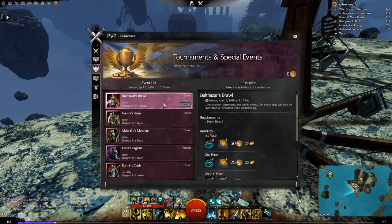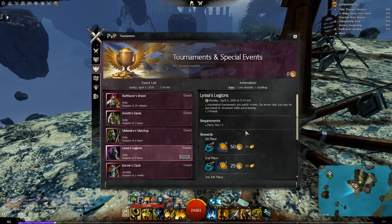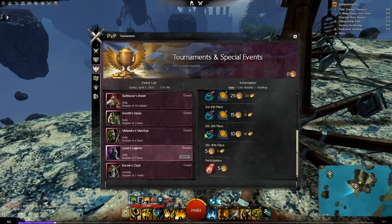The Tournament tab is used to queue for the daily automated tournaments. You need a team of five people to queue. When you enter a tournament, you play a specified number of rounds, and prizes are given out based on which team had the best score across all rounds. For example, if you lost all three games but there were only eight teams playing, you could still get a Mystic Coin and 10 gold per person.